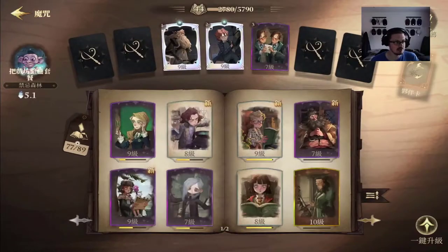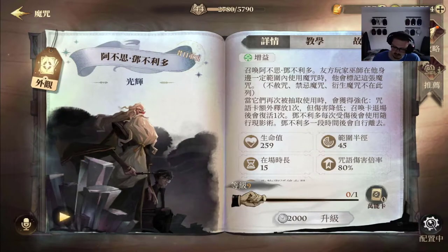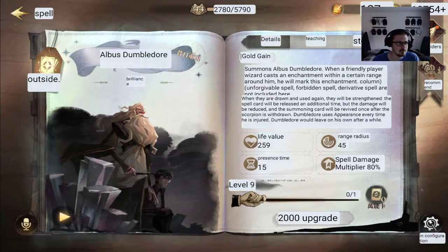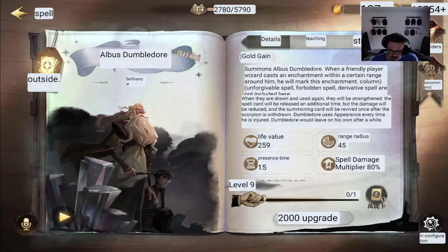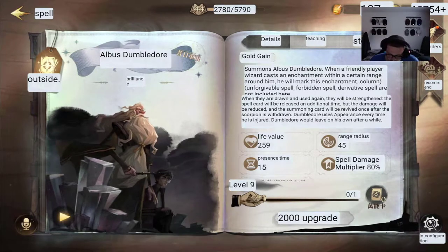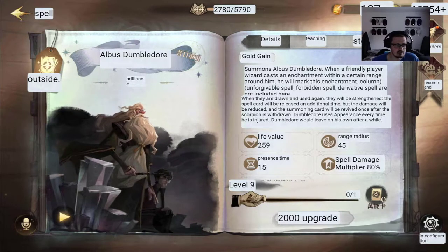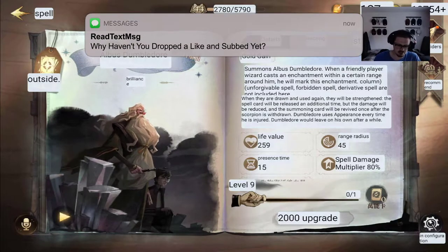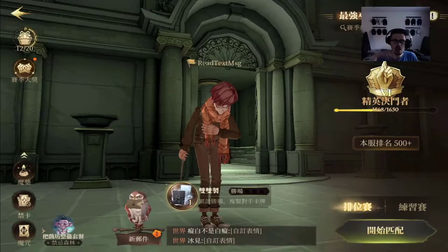I got him right down here on the bottom left. Let's go ahead and click - let me translate this really quickly. It's not going to be exact but it'll give us a general idea. Summons Albus Dumbledore - when a friendly player is casting an enchantment within a certain range around him, he'll mark the enchantment. Unforgivable spells, Forbidden and Derivative spells are not included. When drawn to use again, they will be strengthened, but the damage will be reduced. Dumbledore uses an appearance every time he is injured, and he'll leave on his own after a while - he just disappears, not from being attacked, he just goes.